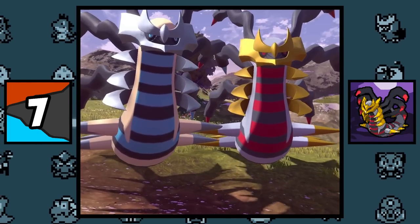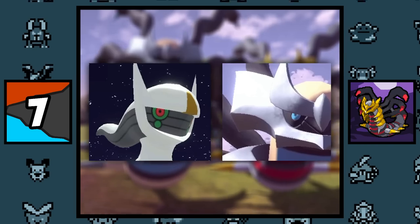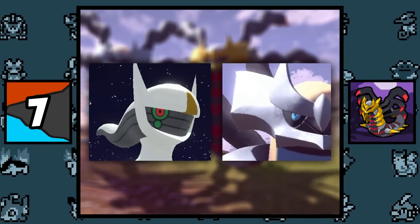If you look closely, Giratina's face in its origin form looks identical to Arceus's, so this probably explains why Dialga and Palkia share resemblance to Arceus in their origin forms.